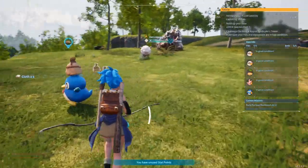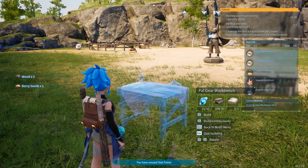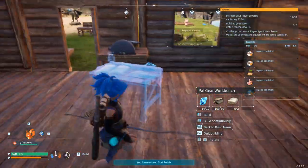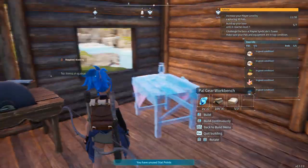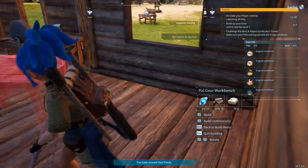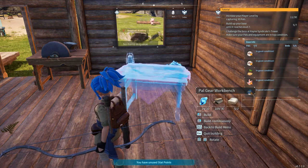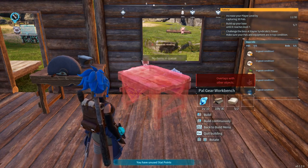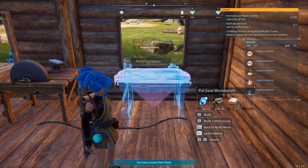I acquire this one — and what is this? Bear seats. Let's place this Pal Workbench down, why not. I think I'm gonna place it — okay, the rotation is a bit weird, but I don't know which side is the best. Let's just place it like so, near the window, why not.